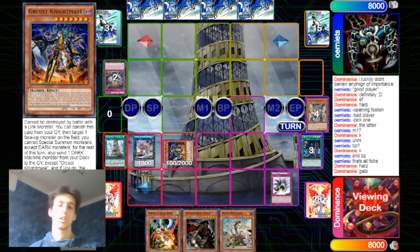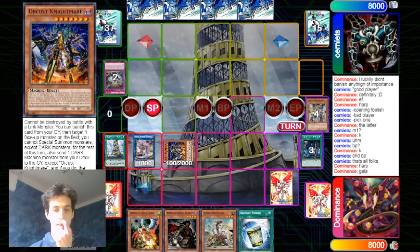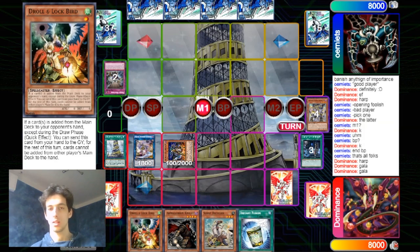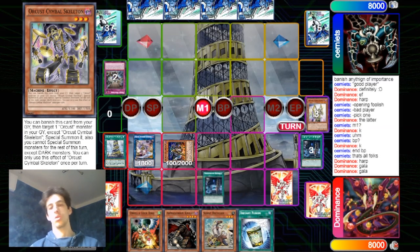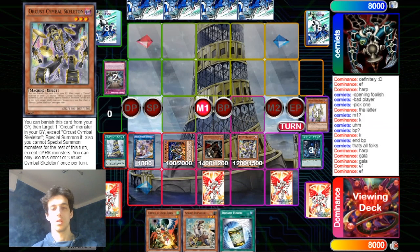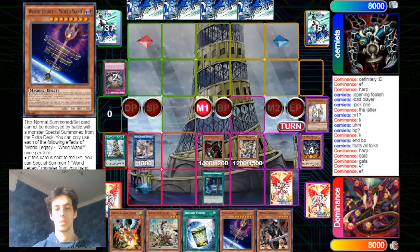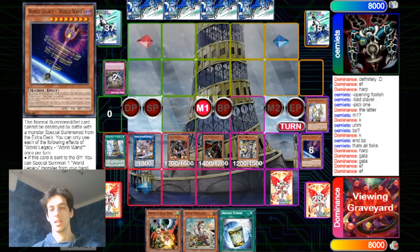Cymbal Skeleton will summon back the Galatea, which can set the Counter — defense against any hand traps. Galatea shuffles back the Nightmare and sets the Crescendo. You also draw into Instant Fusion so you can go into the Barrel Sword play. You already have a lot of monsters on the field. Dingirsu sends the Harp, which summons Cymbal Skeleton from the deck. Now the Return gets activated, showing the Wanderer and the Grapher. Grapher can special summon itself by discarding the Wanderer — that's exactly what happens.